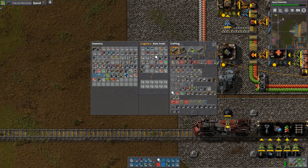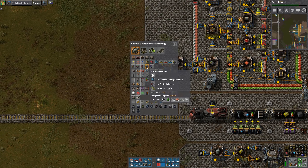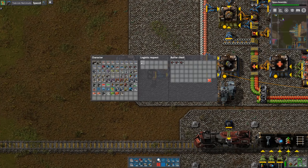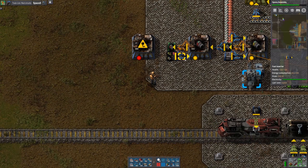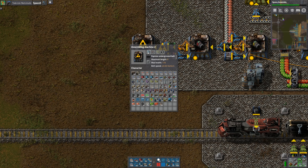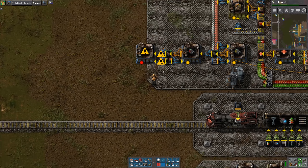I also want to set up the production of blue mini loaders, so let's get that set up. I should use another buffer chest there. I set the logistic request for essentially the same quantity — 100 that I'm putting in. We can actually share this chest. What else do I need? Stack inserters and express undergrounds. I'm already requesting stack inserters; we just need to add express undergrounds. I'll put in the same quantity that it already put in.